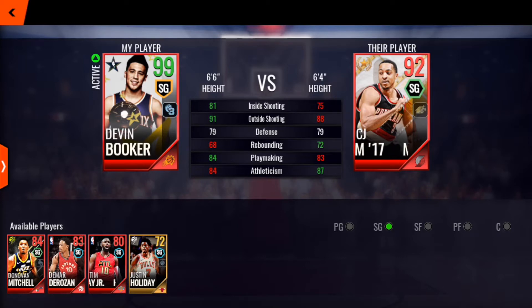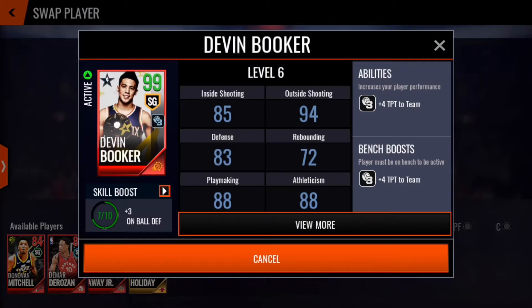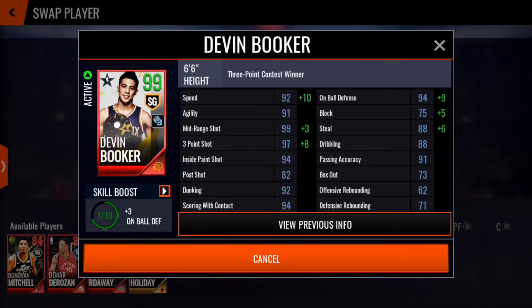His default outside shooting stat is 91, but that's his untrained level. If we view his trained level, it's 94. Hitting view more, he's got a base of 92 speed, 91 agility, 99 mid-range shot, and 97 three-pointer — that's definitely the stat we'll test in this video. He's also got 94 inside paint shot, 92 dunking, 94 scoring with contact, 94 on-ball defense, and 91 passing accuracy. That's a lot of stats in the 90s or above.